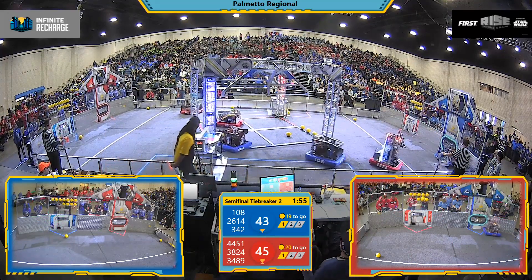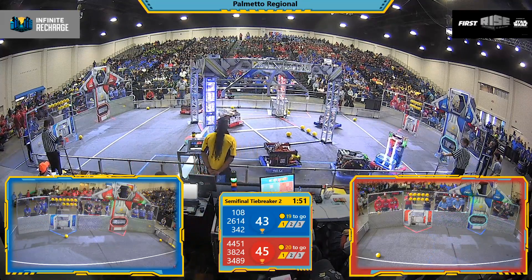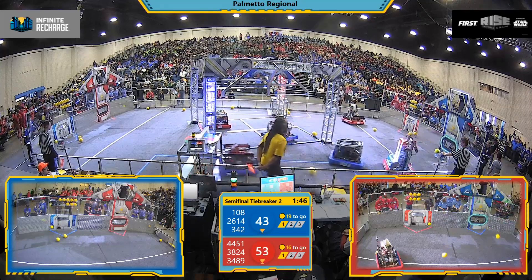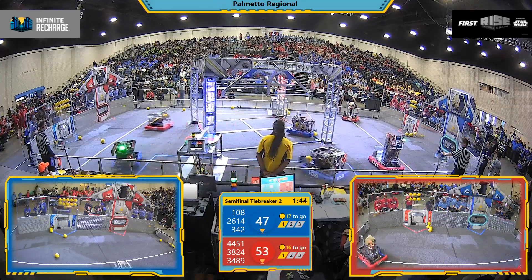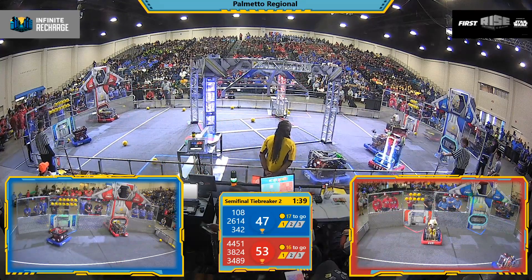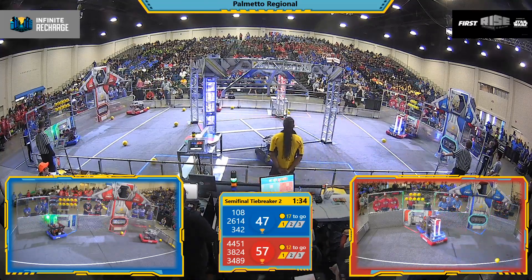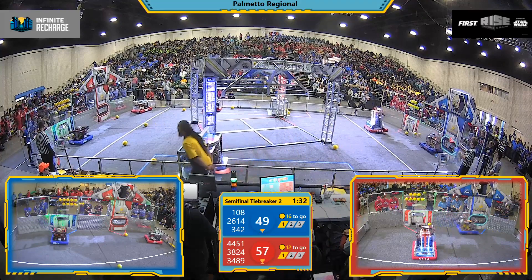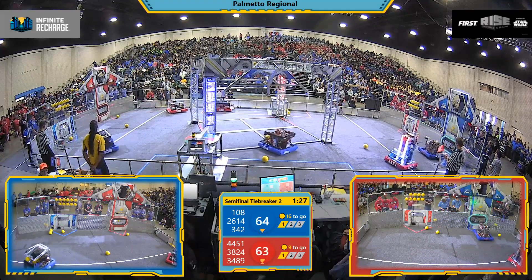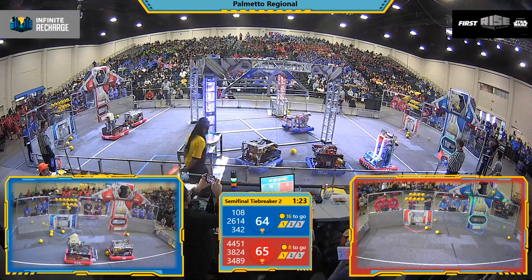Red's got six up — one, two, three — and for blue alliance, here comes Category Five with their quick deposit: one, two, three, four, five in that lower port. One, two, three, four for red alliance in the upper port. Red alliance is eight away from unlocking stage two of this game.